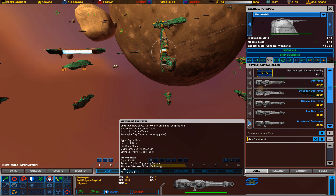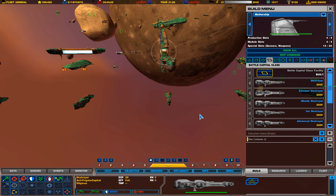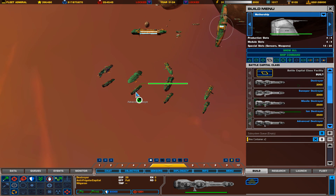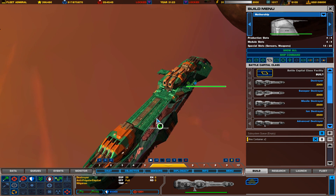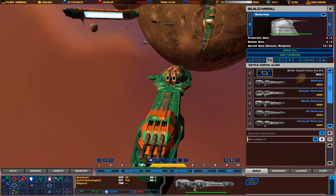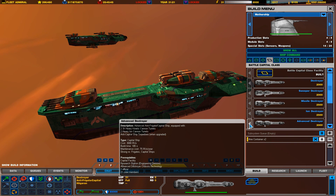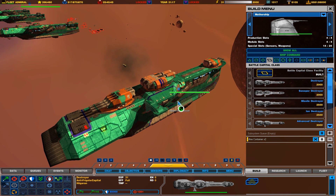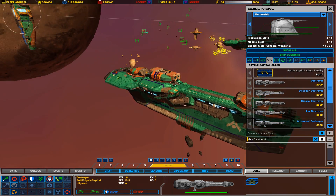The next ones will require your third research thing, the engineering division, in order to create. You have the advanced destroyer, which has two 3x heavy kinetic cannon turrets and two heavy ion cannon turrets. This ship is very good against other destroyer class ships, frigates, and maybe even cruiser class ships.